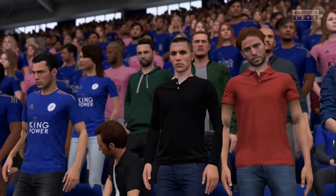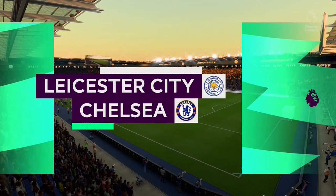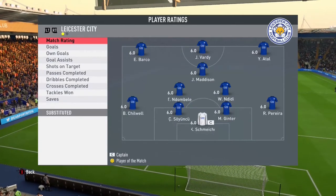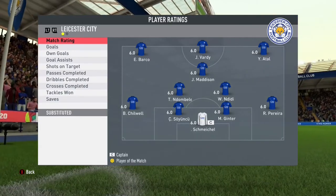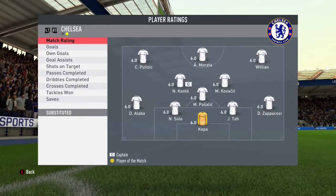Not a perfect result, but it's better than a loss. Third game of the episode — Chelsea coming to King Power. We have Barco, Vardy, Atal, Madison, Dombella and Didi in midfield. Chilwell, Soyuncu, Ginta and Pereira at the back. Schmeichel is at goal. This is our strong eleven.